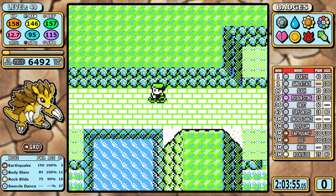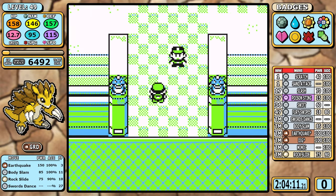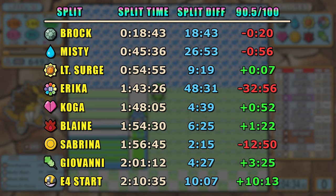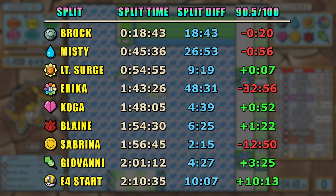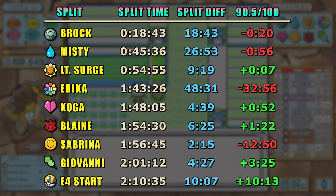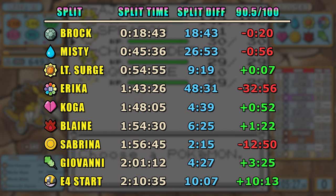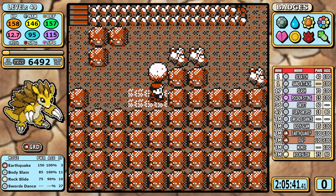I pick up the Rare Candy in Victory Road with no extra battles, then get to the Elite Four as fast as possible. Looking at split data again — the middle splits are always weird, and this run has perhaps the weirdest looking splits I've seen so far. There's a 32-minute gap between Surge and Erika, but when we get to Giovanni we have a three-minute lead over the 90-out-of-100 pace. Since there's no more training needed it's quick — we actually accrue a 10-minute lead going into the Elite Four. This run is in a very prime position to not only get A-tier but to significantly rise up.